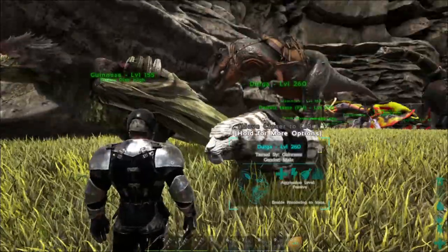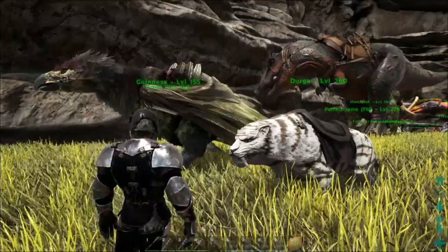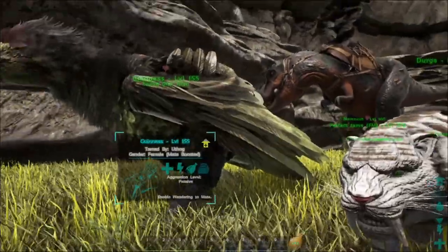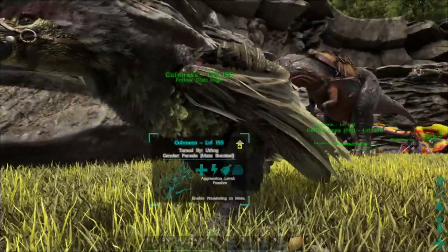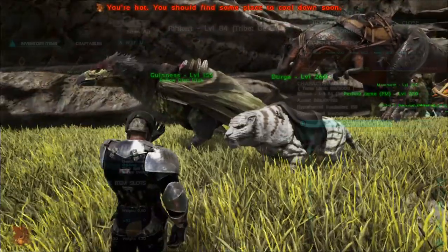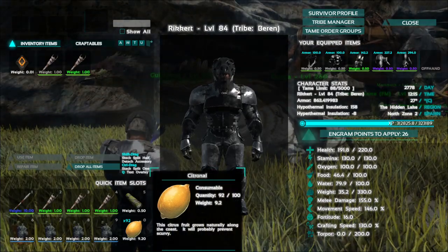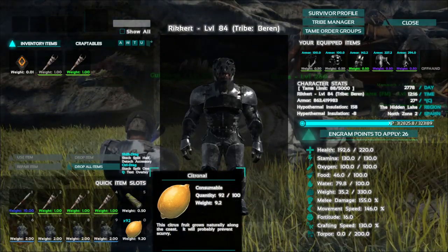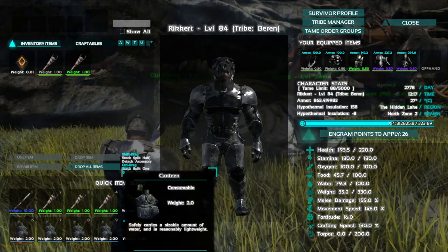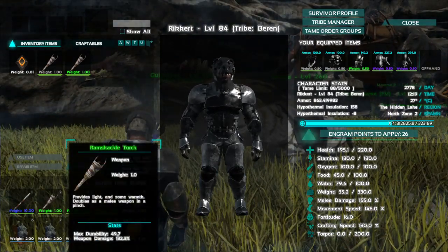Hello YouTube, tonight we are going to tame a dung beetle. This is Ars Laman by the way. For this method we are going to need an Argentavis and a saber-tooth tiger. I also recommend that you bring enough food — in this example I use vegetable citronel. Also bring some water on you.